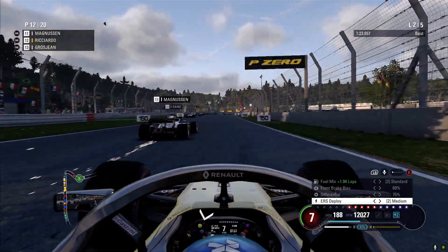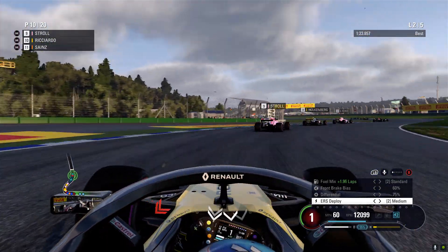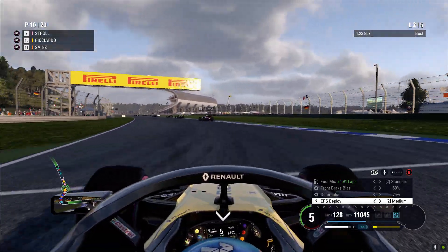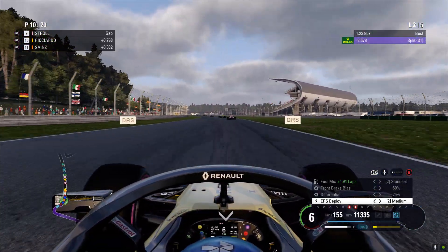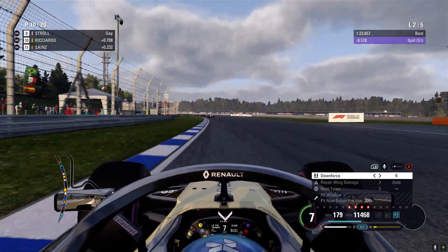Magnussen's gone defensive, though. On the other side of Magnussen — almost into the side of Stroll there. Definitely went for a bit of a risky move there, but it did work out. As long as you go for the ball as he moves.